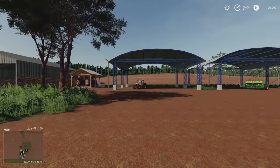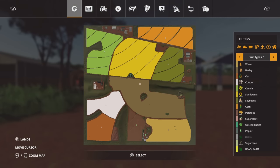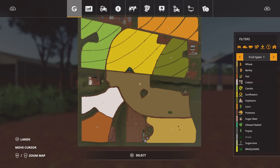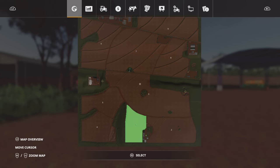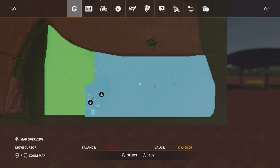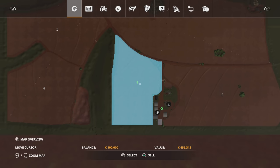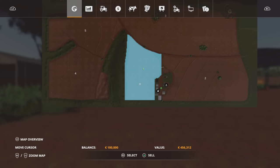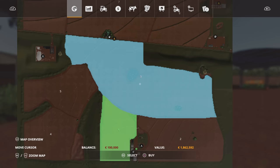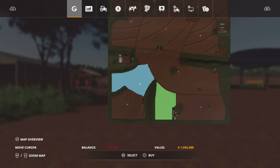Now, the map itself — not that many fields, and with that comes an inherent issue: they're expensive. The field prices are quite a lot of money. We start on New Farmer with Field 1, but we don't actually own the plot of land the farm's on. That comes with Field 2, which is 1,408,000. Our starting plot here is worth 456,000. You're going to have to turn that field quite a few times to be able to afford to buy some of these.